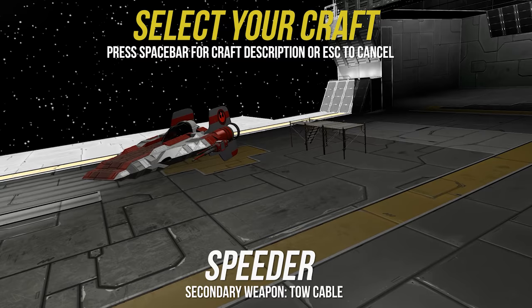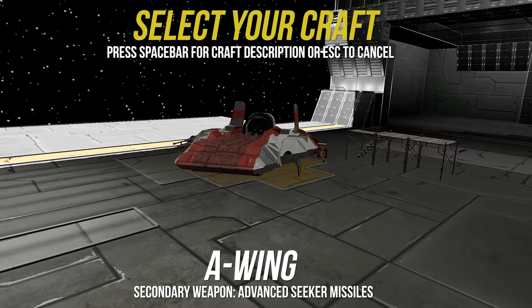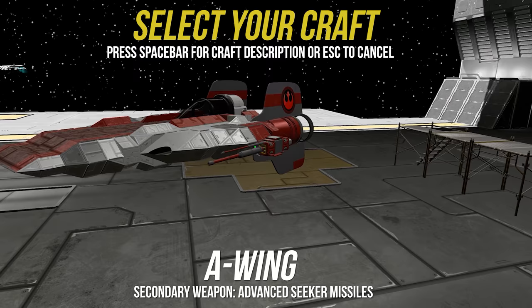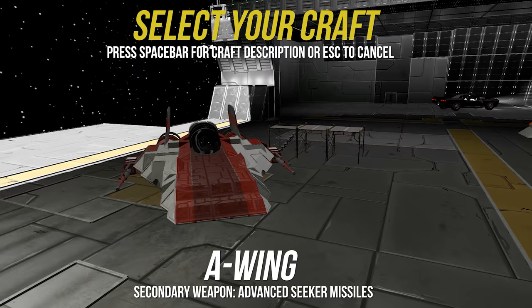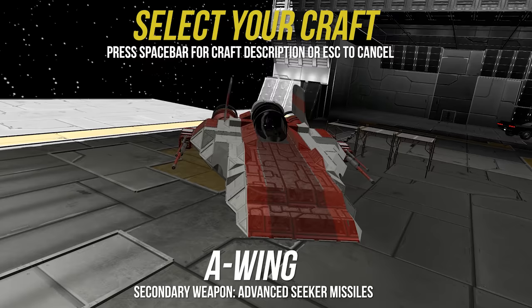The A-Wing is the fastest fighter we have, capable of matching a TIE Interceptor in speed. Twin J-77 Event Horizon engines power the craft, and twin blaster cannons provide offensive weaponry. However, what we gain in speed, we lose in defense. The deflector shield capability is significantly less than the X-Wing, so make sure you use your speed to dodge lasers rather than relying on shields. The A-Wing also carries a limited number of missiles.